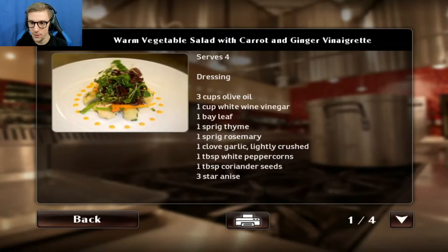Alright, what do we got? Oil. Leaf, spring. Okay. Oh, this is like - there's a print button. You can actually print these. These are real recipes. Okay, that's interesting.